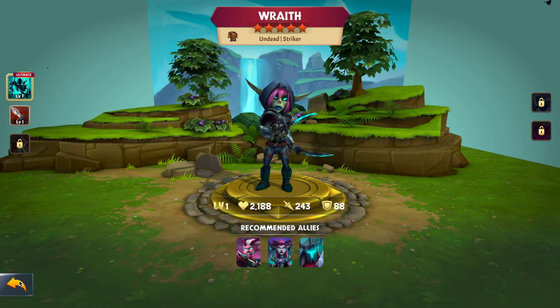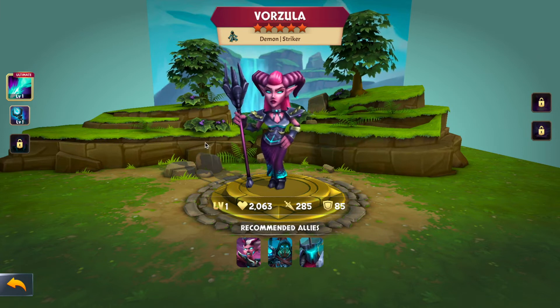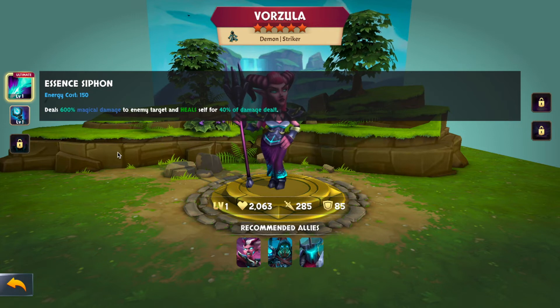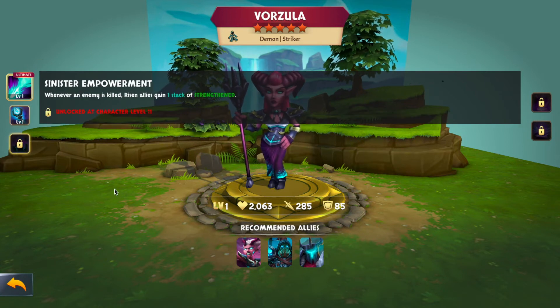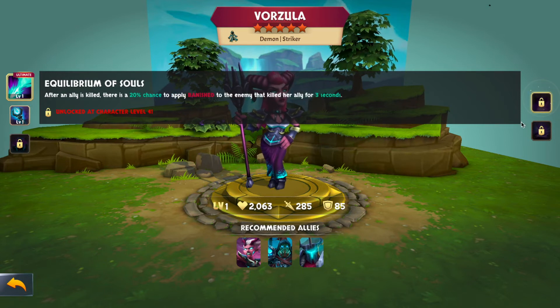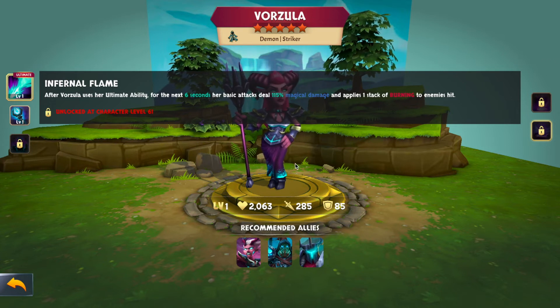Next is Vorzula — I was lucky to pull her twice and already have her at one silver star. Her ultimate deals 600% magic damage to a target and heals herself for 40% of damage dealt, which is a solid amount of self-sustain. Her Sister Empowerment passive grants risen allies one stack of strength every time an enemy is killed. Equilibrium of Souls gives a 20% chance to apply banished to the enemy that killed an ally for three seconds. After using her ultimate, Internal Flame makes her basics deal 115% magical damage and apply burning for six seconds — really cool extra damage window.